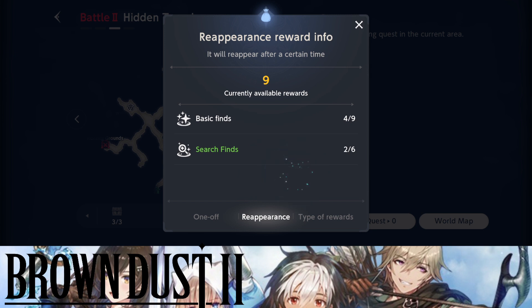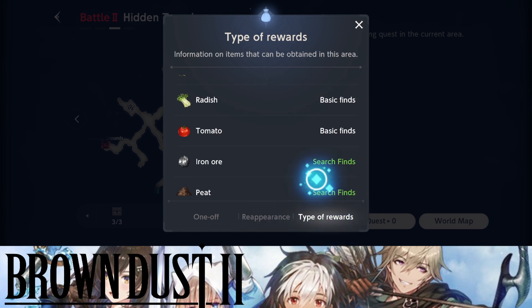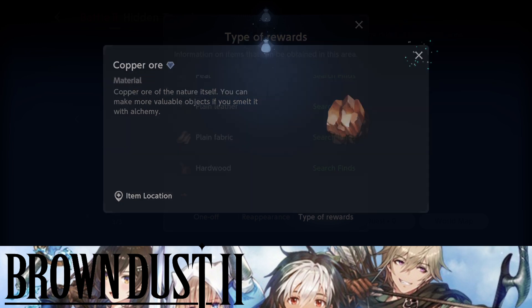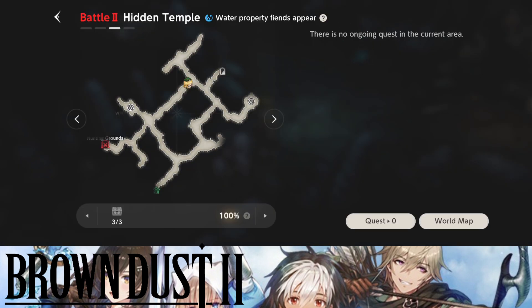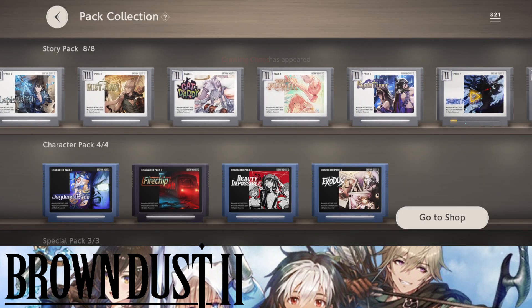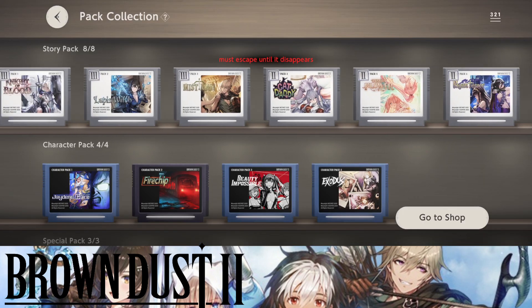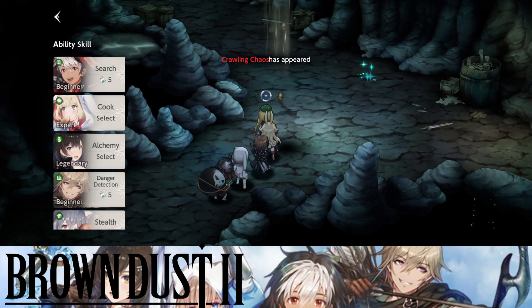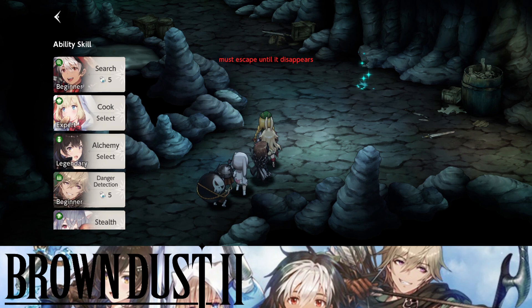So search finds — this is something I actually do not do regularly. I believe this refreshes every single day, and from this you can get a lot of resources. So from the search finds, this is what you can get. Let me quickly show you which chapter I am in — I'm currently in chapter seven and I am using the search find right now, so let me go ahead and show you what I can get.